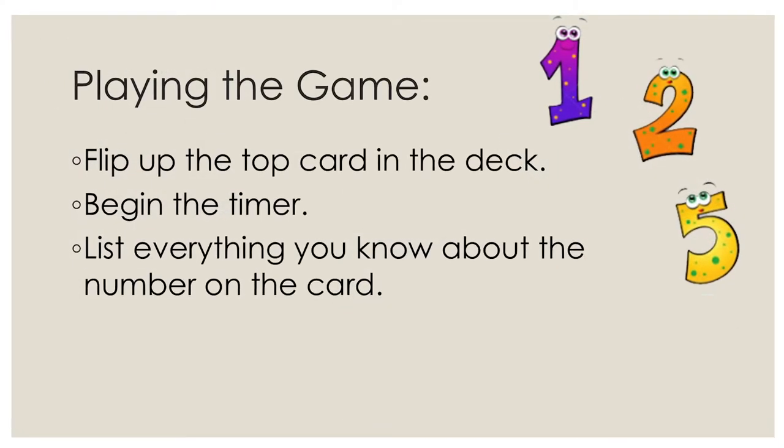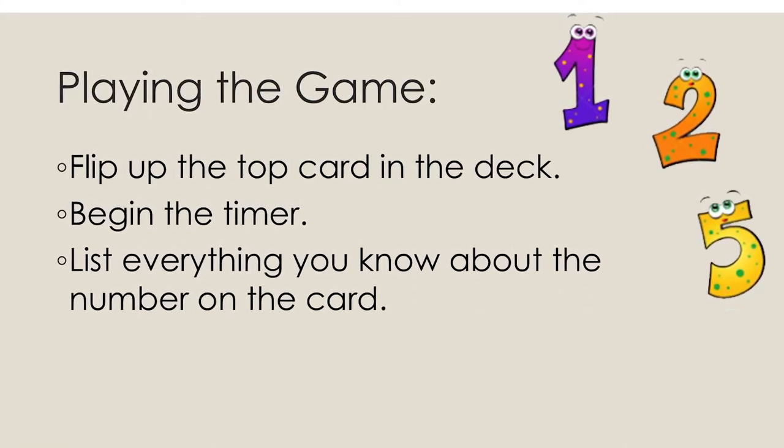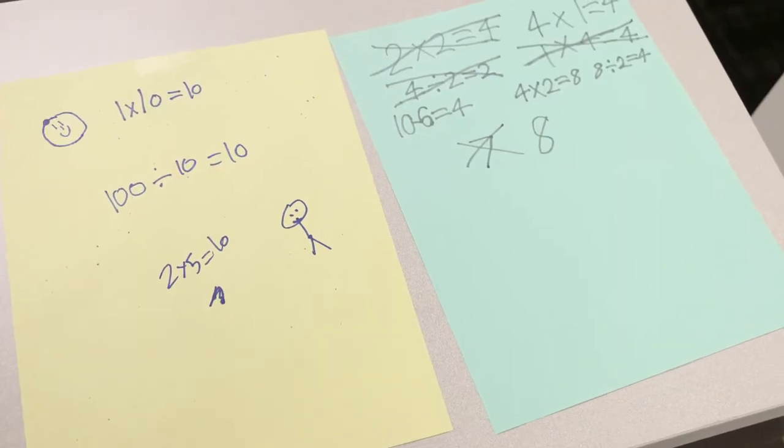To begin playing, flip the first card in the deck over. Place it face up next to the deck and begin the timer. On your scrap sheet of paper, list everything you can think of about that number. For example, if the number is 3,